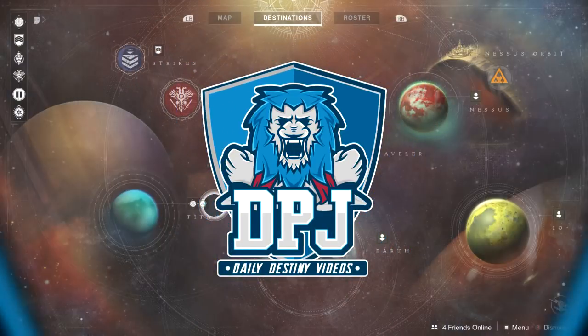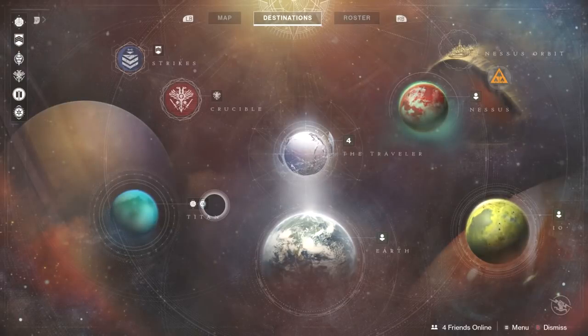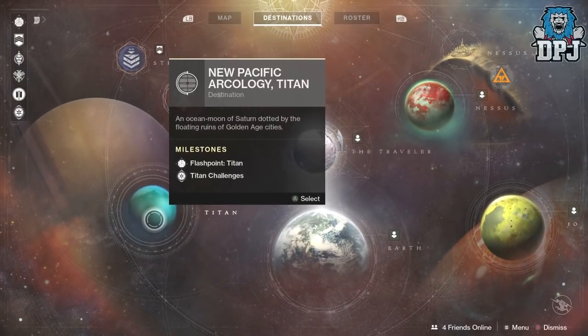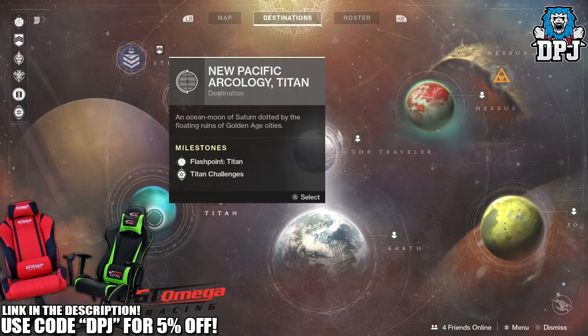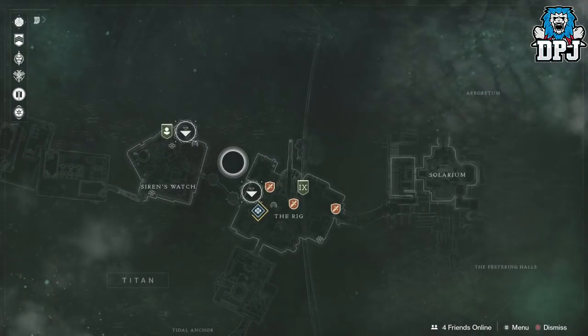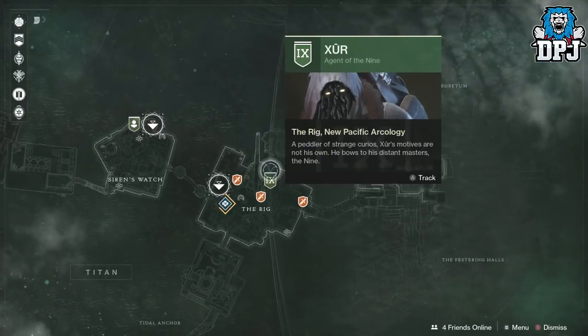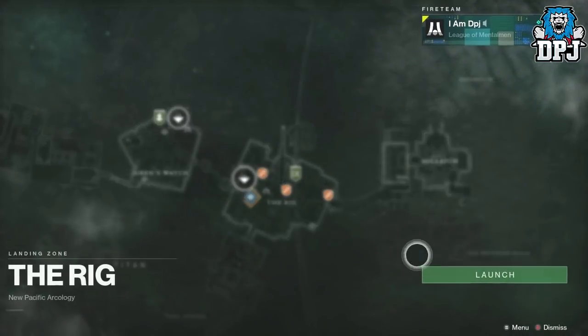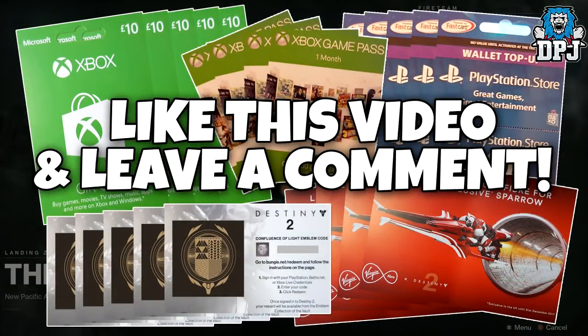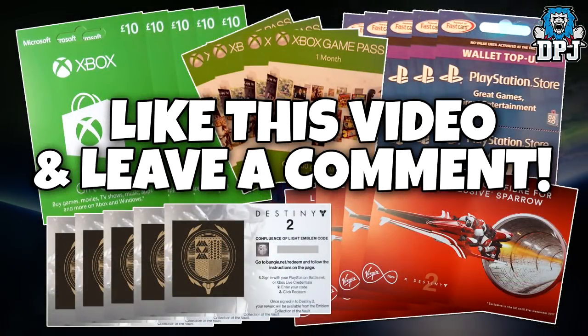What is going on guys, welcome back to the channel. We're going to check out Xur's loot and location for the 20th of October 2017, and this week he's located on Titan. If you want to win some epic loot in the form of emblem codes, sparrow codes, gift cards, and much more, simply drop a like on this video, leave a comment down below, and join my Discord server — links within the video description.